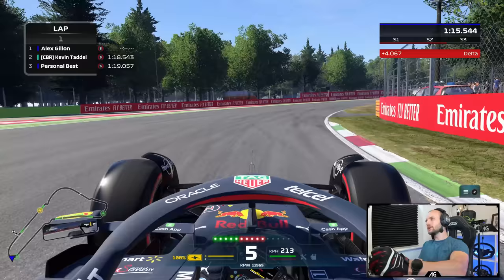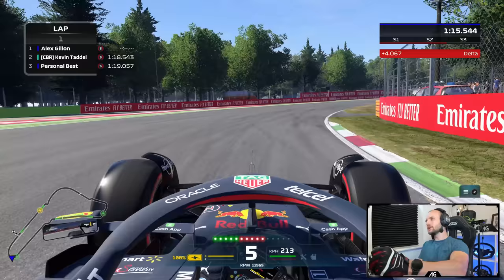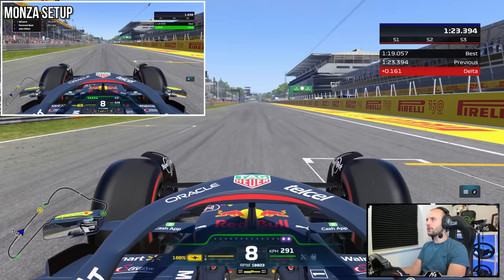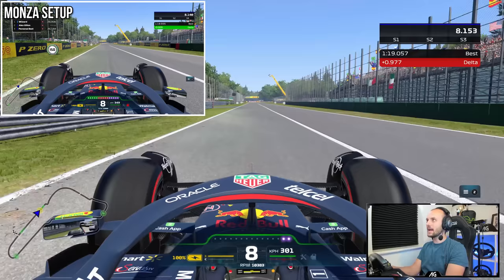We'll do one more lap before we get into a race against the AI to really see it in action. It is over four seconds on that first lap - 4.3 seconds per lap slower. Same car, only difference is the setup, mainly the wing angle.